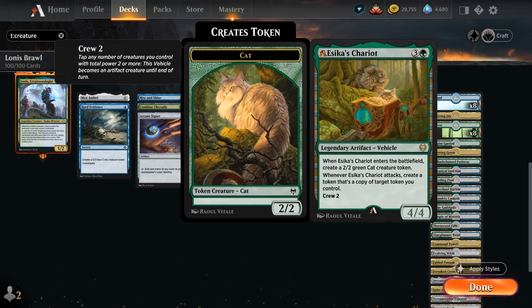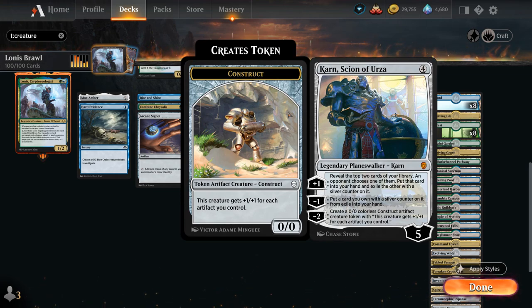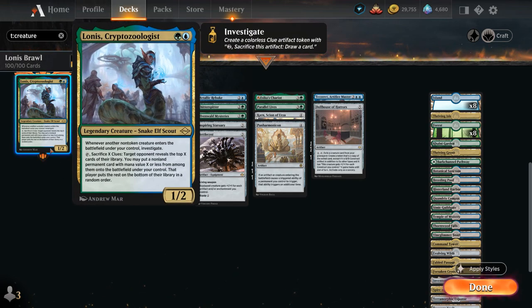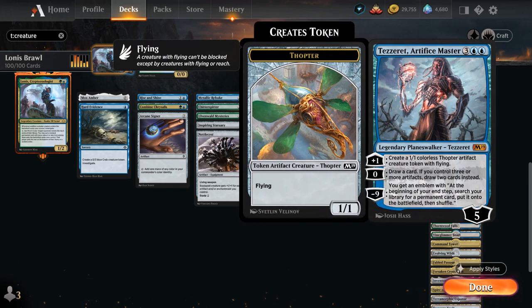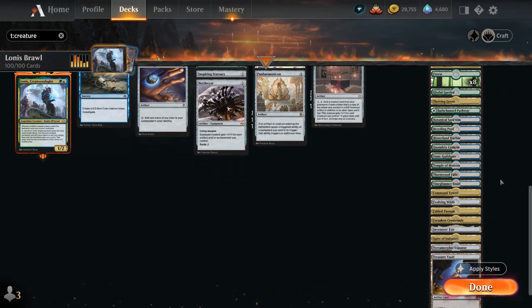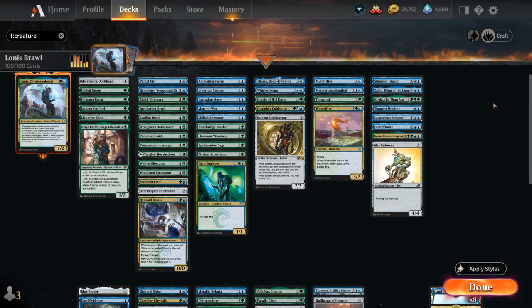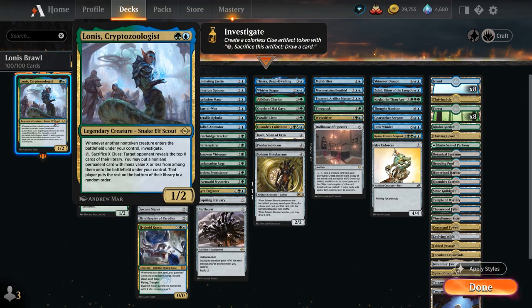At four mana we've got the nerfed Esika's Chariot — still quite good as it works with both the token theme and the artifact theme. Parallel Lives will double all the tokens we get. Karn, Scion of Urza also cares about how many artifacts we control to make Karnstruct tokens and can provide card advantage. Panharmonicon can also double the number of triggers we get and can potentially double the tokens from Lonis. At five mana we've got Dollhouse of Horrors to reanimate creatures as big constructs, and Tezzeret's Artifice Master can also draw lots of cards especially if we control three or more artifacts. The mana base is pretty straightforward — no Field of the Dead anymore, so no odd land choices. Just lots of dual lands, one new alchemy card with the Forsaken Crossroads. No creature lands since those are kind of overrated in Brawl — you have so many mana sinks, especially being able to replay your commander over and over, and in this deck particularly we've got lots of clue tokens we can always sacrifice.